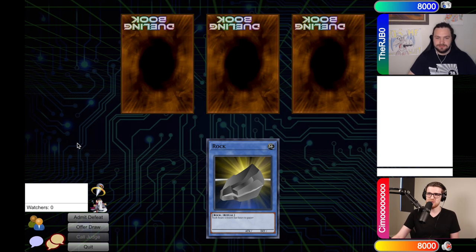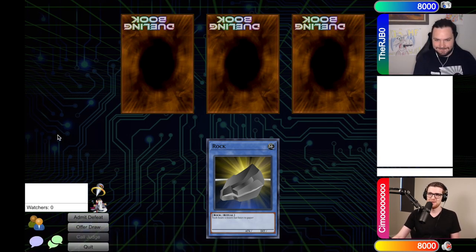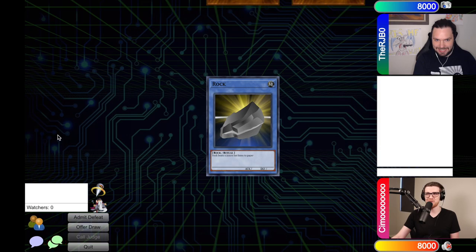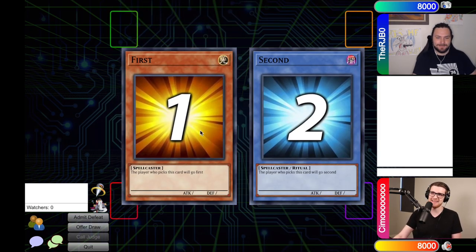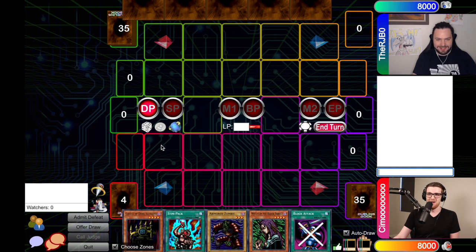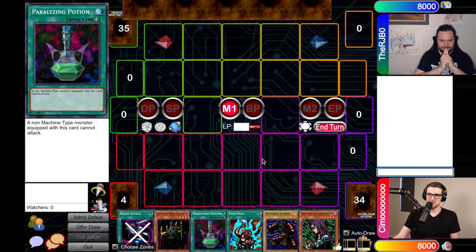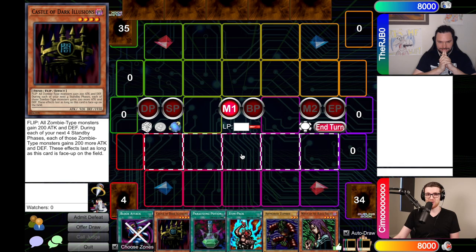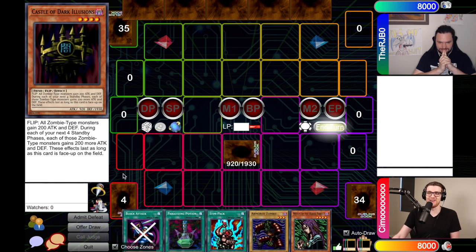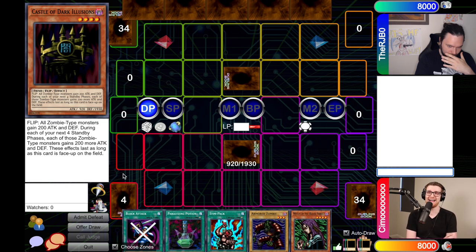Rock, paper, scissors — not how you want to start, buddy. I will go first. I don't even know if going first is correct. We're going to draw. Yikes. I'm going to set a card and pass the turn. Incredible — never saw that coming. In the history of hands, that is definitely one of them. I guess the move here is to place a humble set. That's kind of scary — you actually have a back row. Traps were rather difficult to come by in Metal Raiders, even though it actually has some of the strongest traps that still see play in modern Yu-Gi-Oh, they're all high rarity.